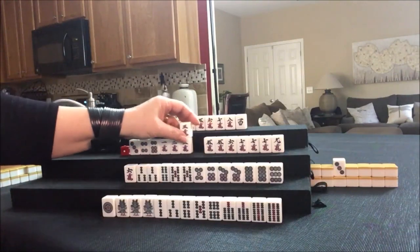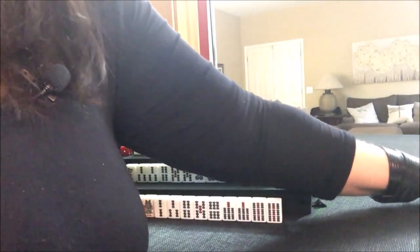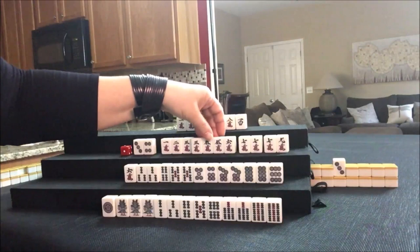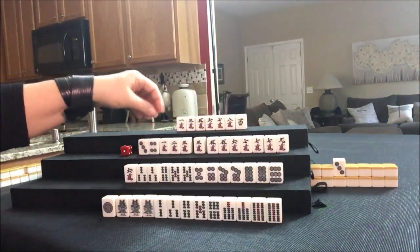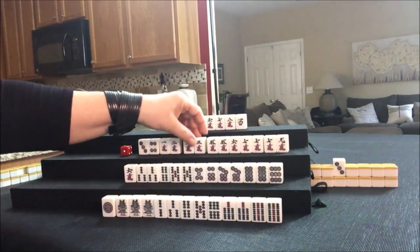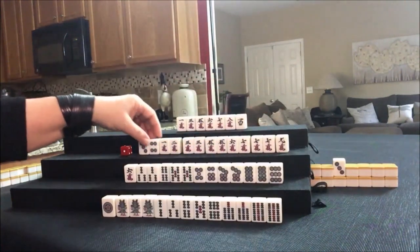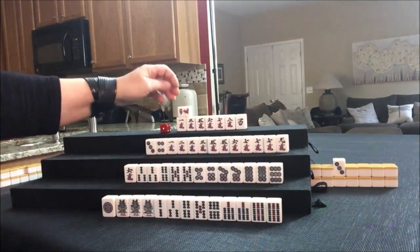Three crack — oh my goodness. Let's get rid of the six dot. Seven, nine, pair, or potential pure double Chi. There's a Chi and a three crack, or a pair. We have one, two, three, four pairs. Let's draw. Four crack — yeah, they needed that.